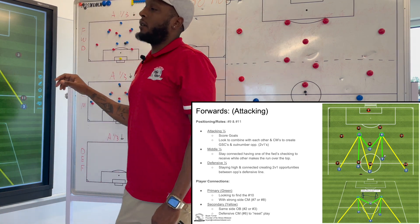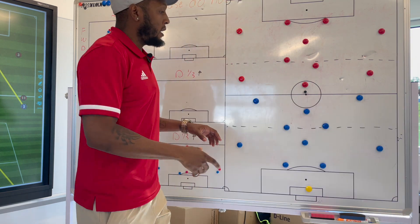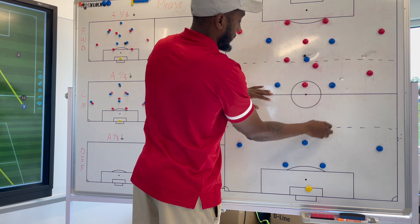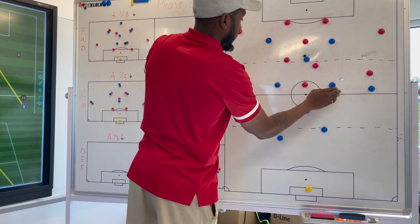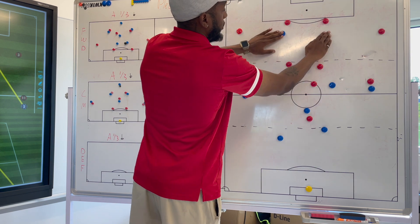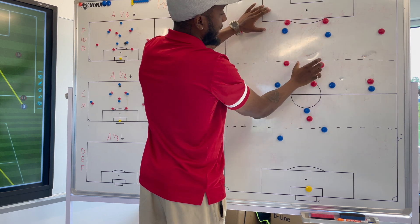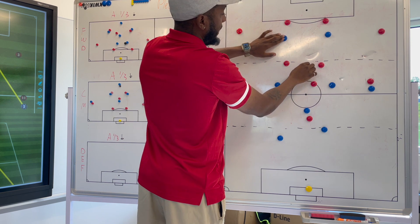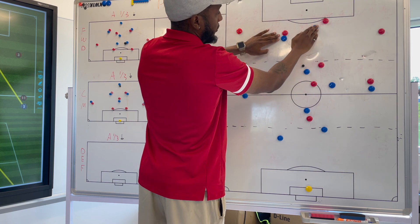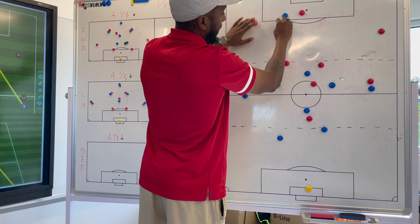In the middle third of the field, we want to make sure we're staying connected, having one forward check down and one forward going over the top. If we have the ball with our two forwards up and our center mid with the ball, when we're looking to break lines and go into the attacking third, we can have one forward checking down to receive a pass at their foot, dragging this defender out, and at the same time have our other forward run over the top, bringing either their center back or wing back into that space.